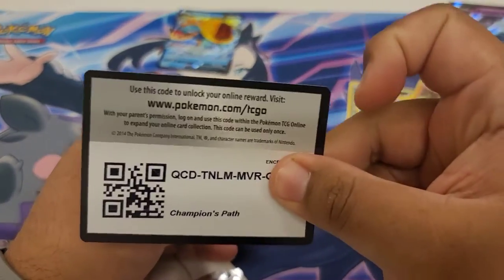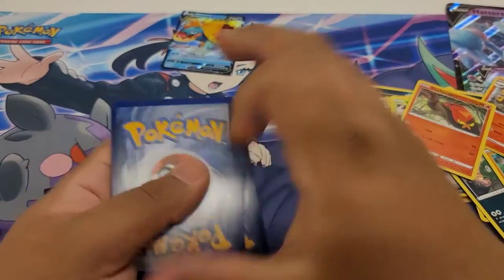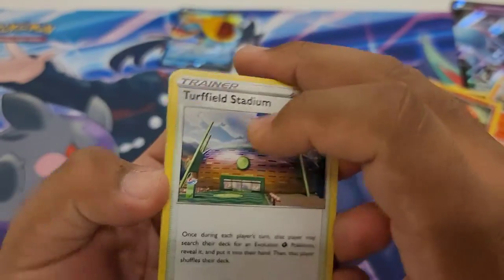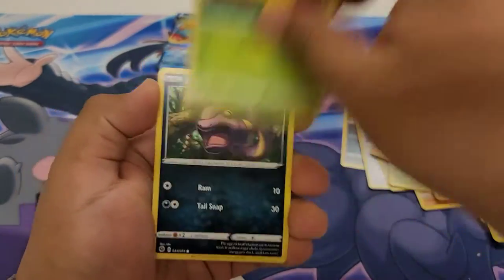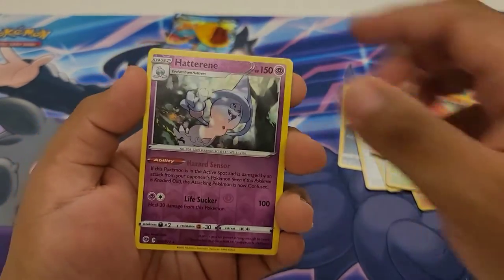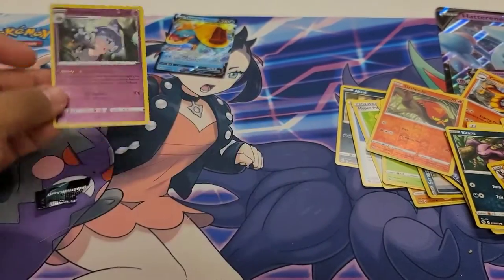Second to last pack. Here is your Champion's Path code card. One, two, three. And then we're going to yank the Grass Energy. Going to start off with a Turffield Stadium, a Milo, a Rotom Phone, a Snom, a Nincada, a Kakuna, an Ekans, a Scraggy and a Scraggy, a Reverse Hatterem, and then just a regular holo Rillaboom.